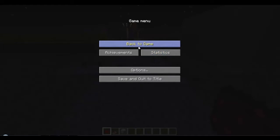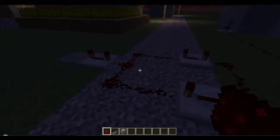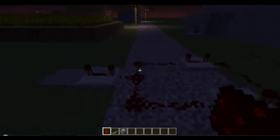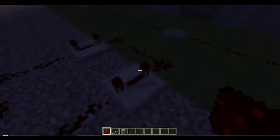Hey guys, this is Nemo49 again, just wanting to show you an idea I came across while fiddling with redstone. I've seen a lot of tutorials on a ticker timer. A ticker timer, for people who don't know, is a system that sends a burst of electricity through it every second or so.